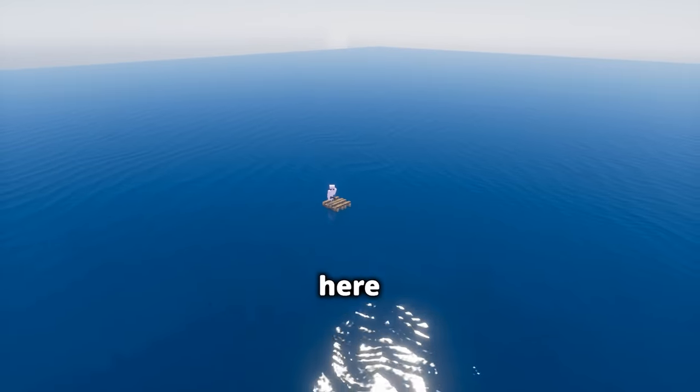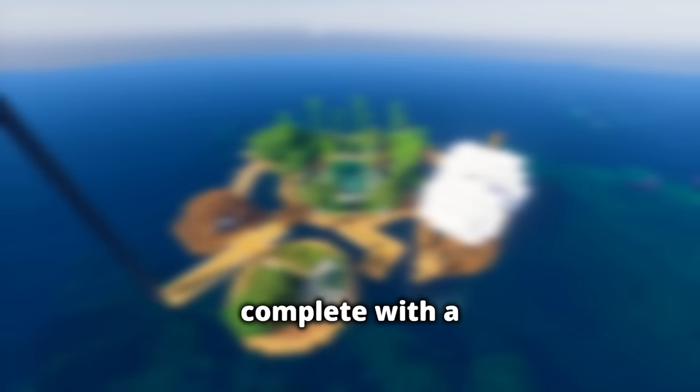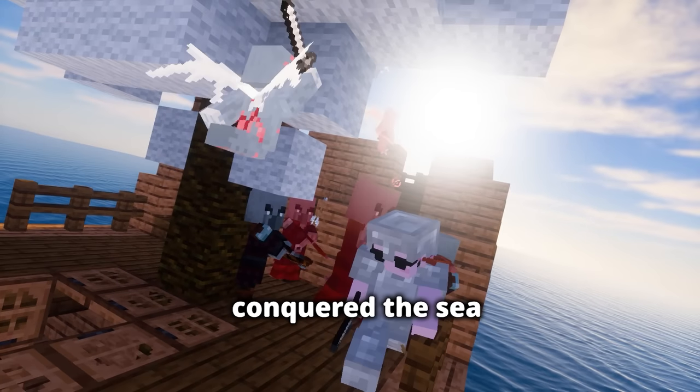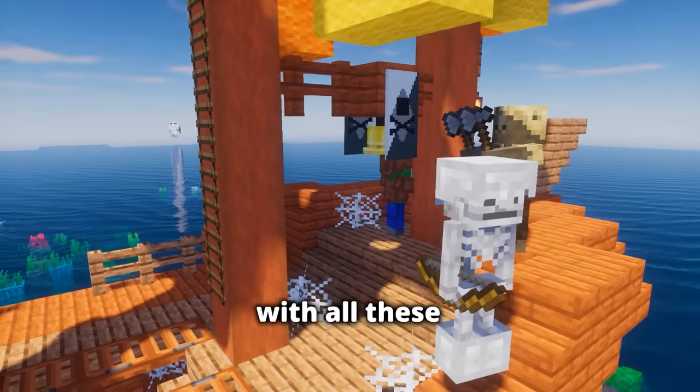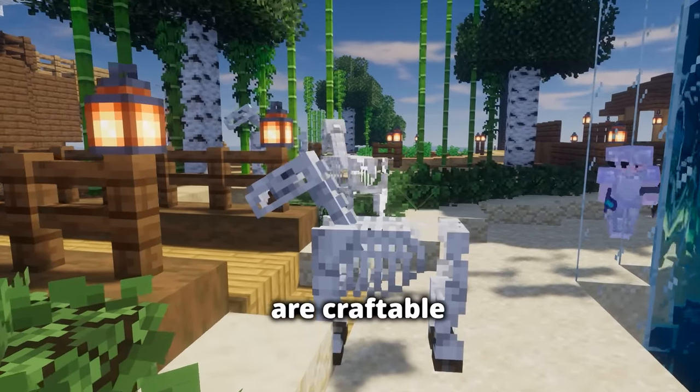I'm going to be surviving the next 100 days here. I transformed this pathetic bundle of sticks into an epic floating raft city, complete with a massive ship, villager trading hall, aquarium, and much more. I also conquered the sea by defeating five enemy ships with all these dangerous mobs aboard, including evokers and illusioners. Also, skeleton horses are craftable, so I made some.